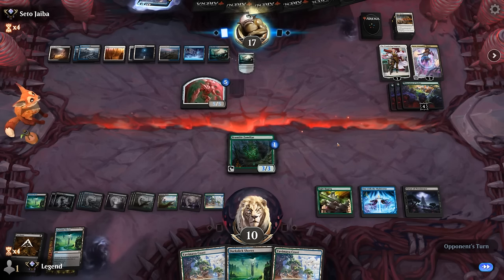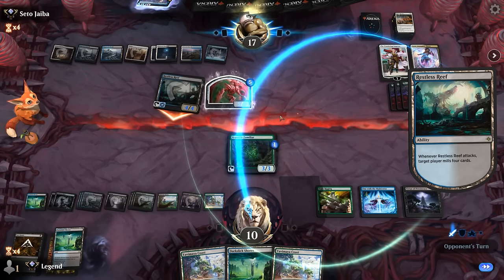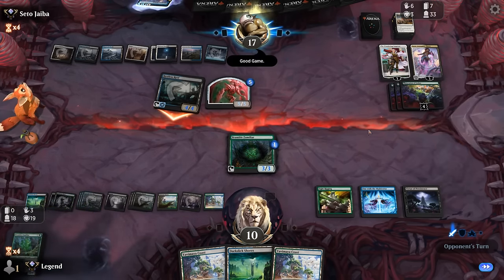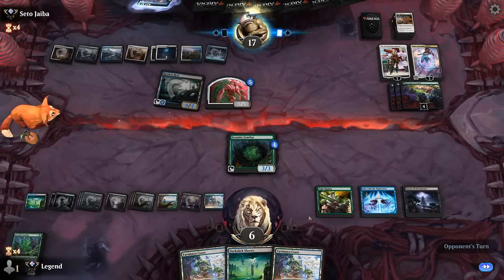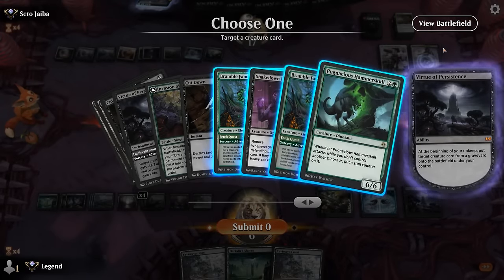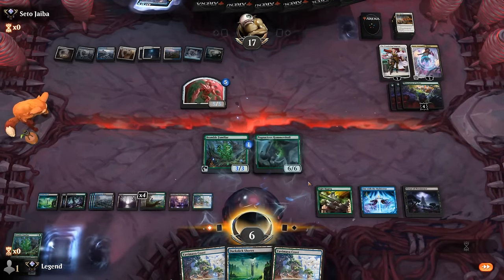Interesting back and forth — we pulled off our combo, the opponent dealt with Atraxa, and their removal kept up with our large creatures, ending in a weird mill battle where our opponent came out on top. We can get back a creature one last time with Virtue before we explode to an empty library. On to the next one.